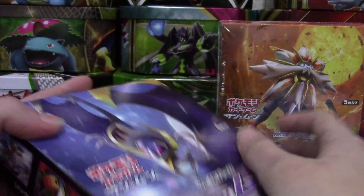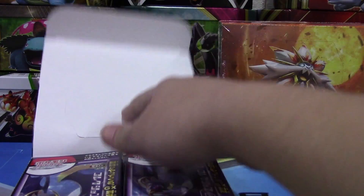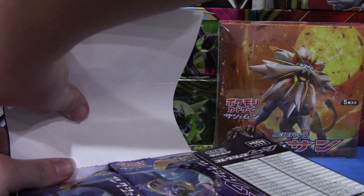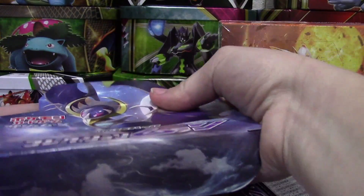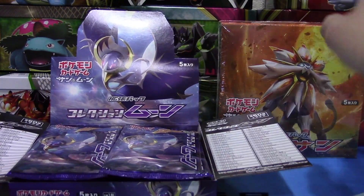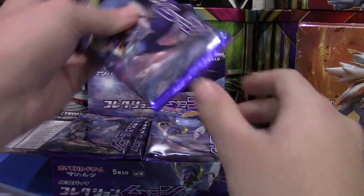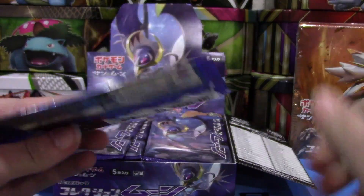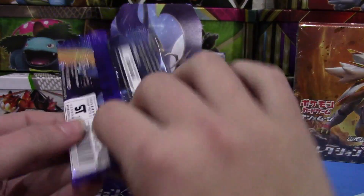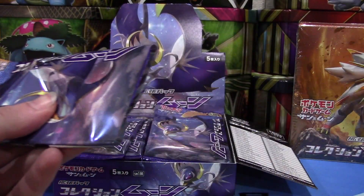I'm going to apologize in advance — I'm going to be terrible at the names because I have not had a chance to play the video game yet. Still, it's going to be super awesome to look at these cards and it will get me hyped for the English set, which comes out at the beginning of February. We have Lunala on the cover — fun fact, in English they're going to have five different pack arts, which is really cool.